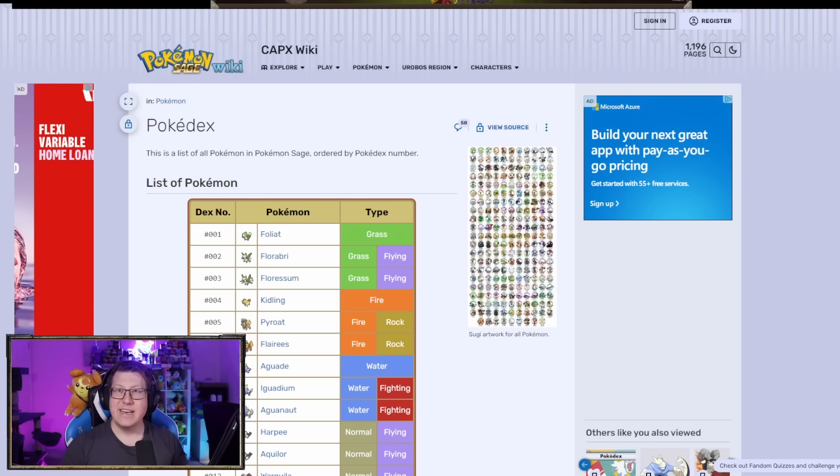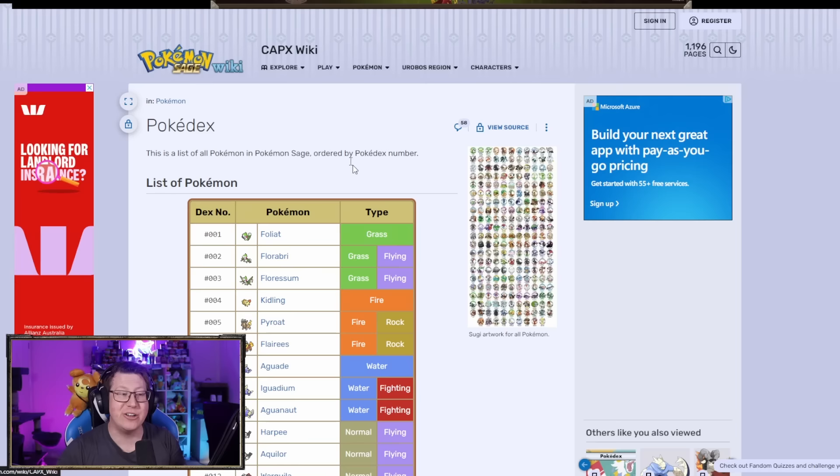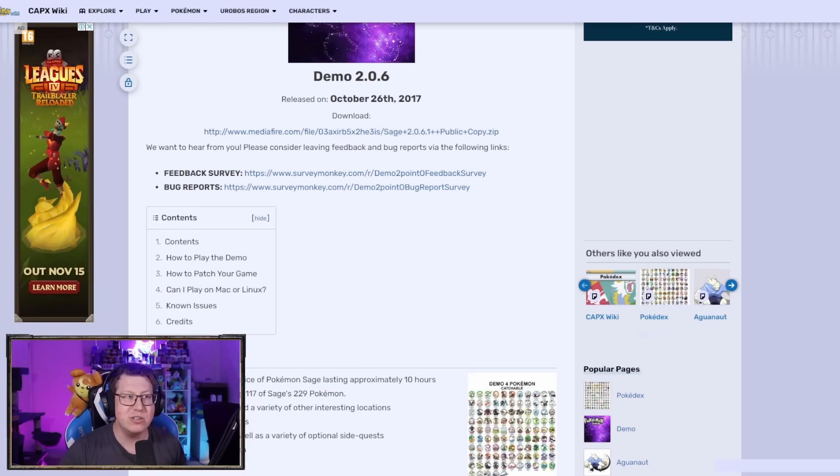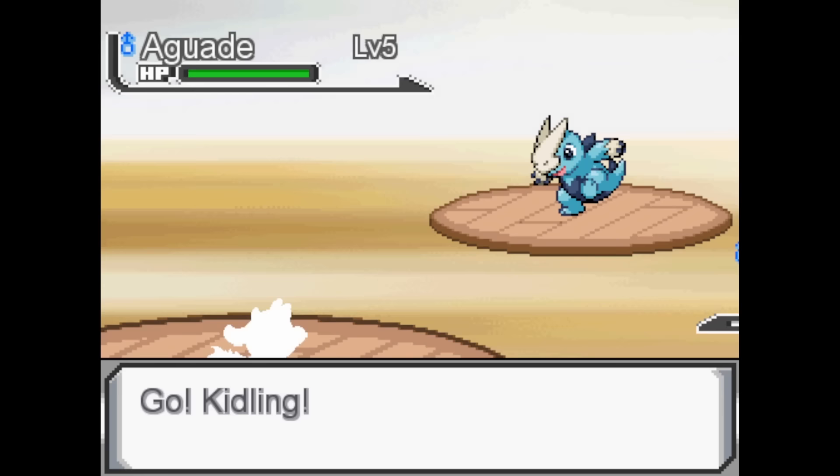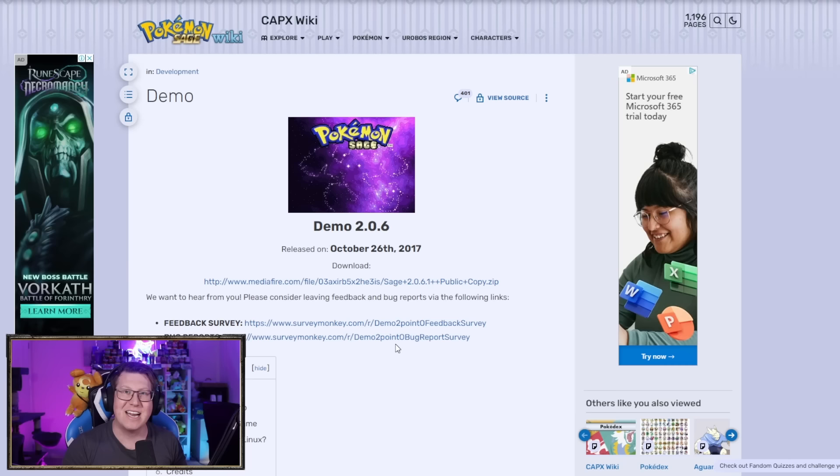There are nine legendary Pokemon in the region. Before we get to that, I said I'd show you how to download this game. The wiki is linked in the description where you can see all the little sprites, and you can also go and download the demo. The demo goes through a bunch of gyms and towns and you can see heaps of Pokemon. Unfortunately the game is not finished yet, which is why I'm also linking the Discord so you can keep up to date with development. The demo you can play right now — the link is in the description.